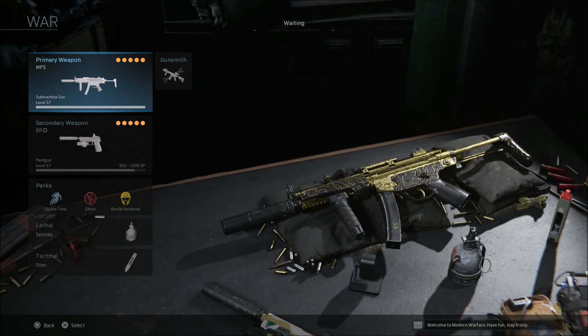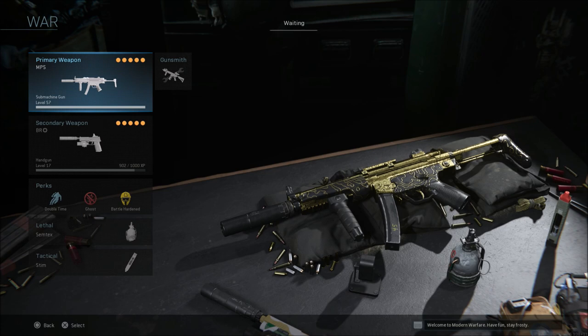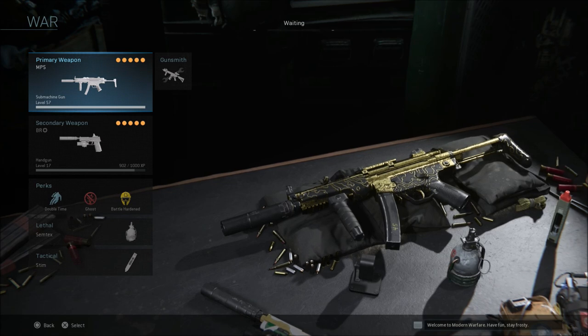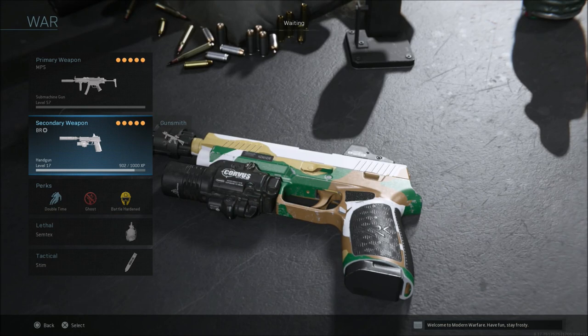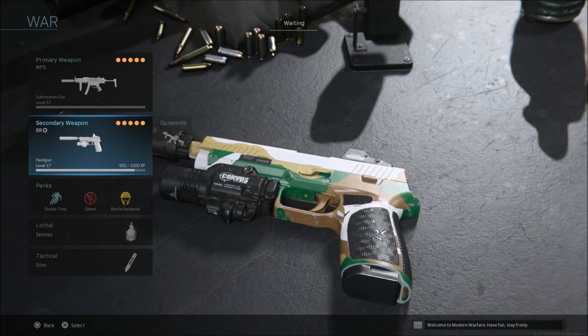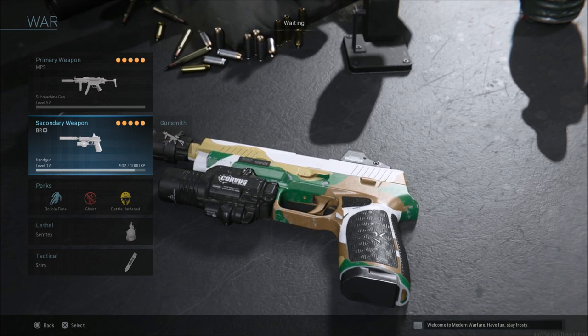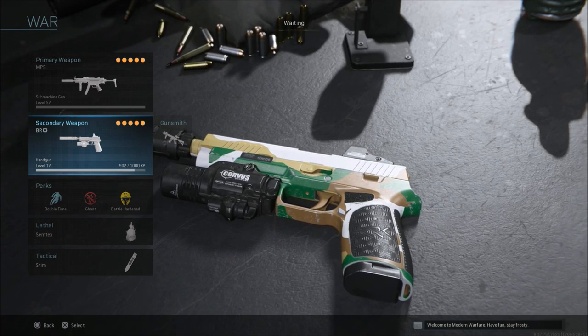The next class is the Warzone setup. A lot of people think subs aren't viable in Warzone, but if you stay within areas like towns, downtown, hospital — places with lots of buildings — submachine guns actually rule because you get into close quarters gunfights. I don't recommend getting into long range gunfights with a sub. For the secondary, I'm going with the M19, but you can run Overkill and use a sniper or AR. I prefer to start with an Overkill class, then later call in a supply drop to switch to a Ghost class, dropping the Overkill weapon and picking up this MP5 class.